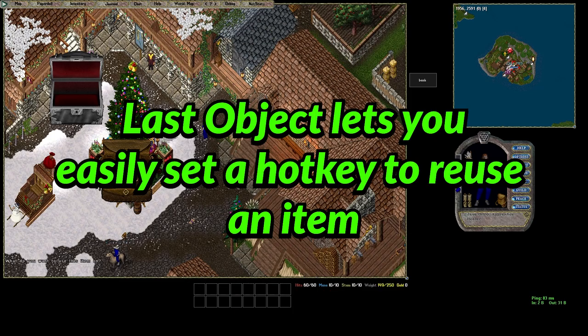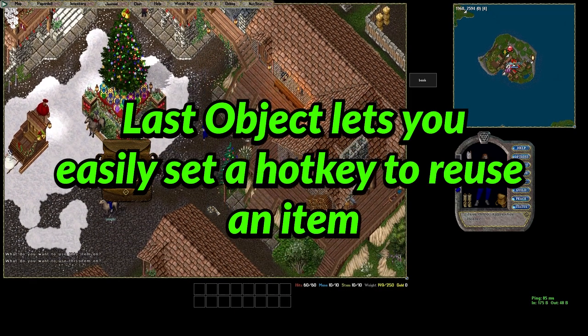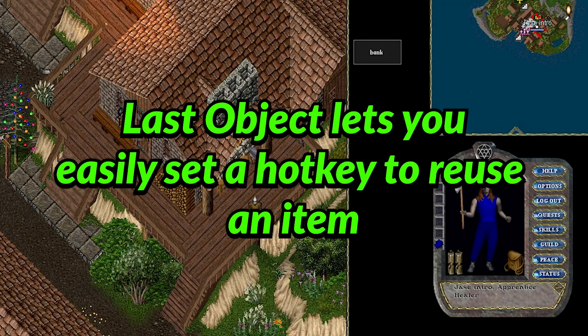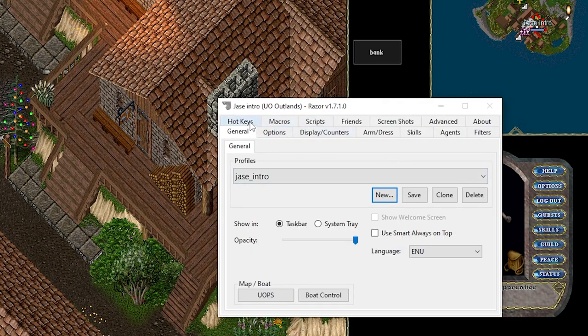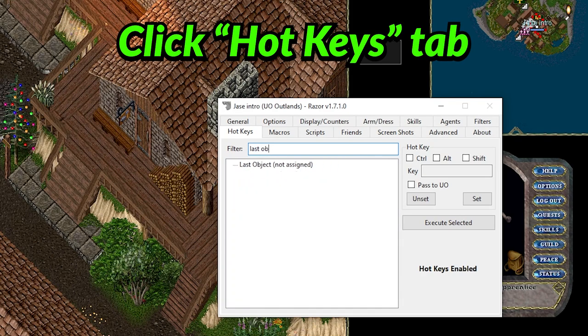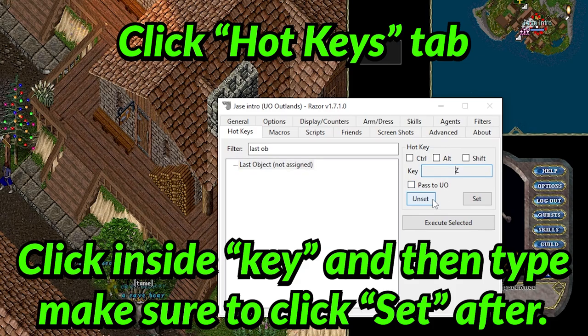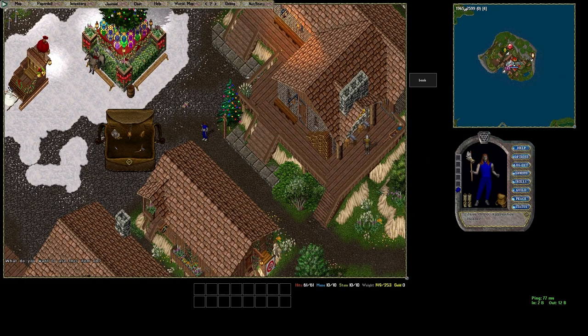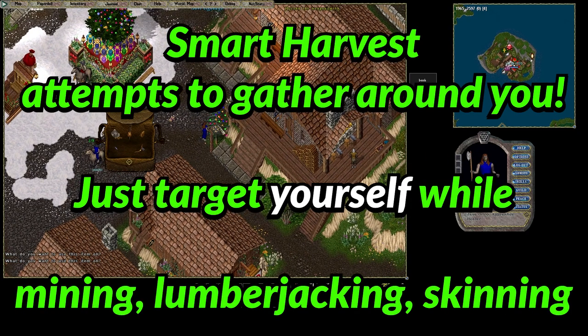For the next macro, we'll set up a last object macro. Instead of having to double click every time to chop trees, type 'last object' in the filter and set the hotkey to Control+Z. Now pressing Control+Z will pull up whatever you last opened — in this case the hatchet, but it could be a dagger as well. As a quick tip, smart harvest is enabled on this server, so instead of clicking the tree, you can just click yourself.